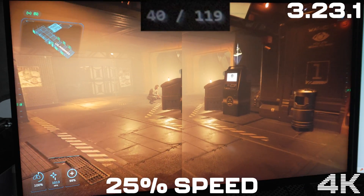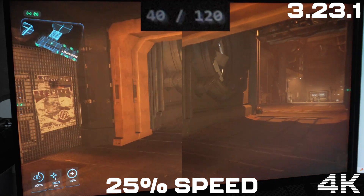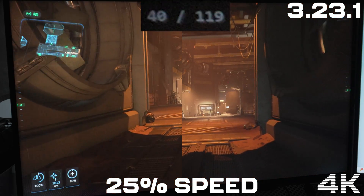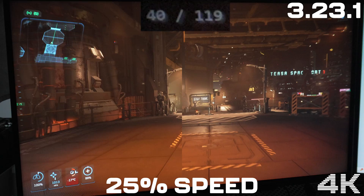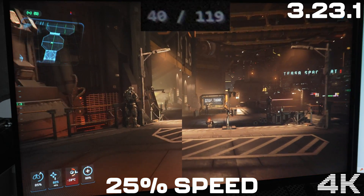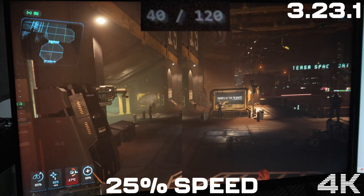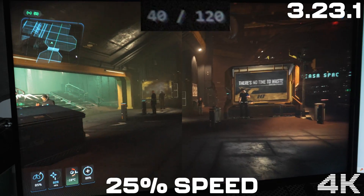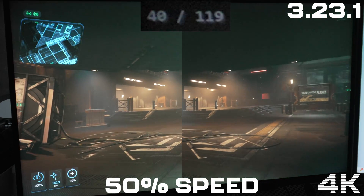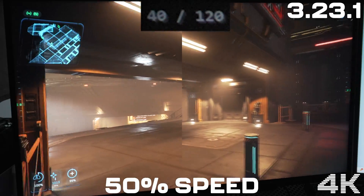Next up we use the camera to record at 4K 120 fps and slow things down so you can see the smoothness. We've locked the frame rate to 40 fps and used frame generation to go up to 120 fps. The first footage is at 25% speed so we can really slow it down, and you'll see just how smooth the frame generation image on the right is — it really is significantly better. We've inserted two extra frames per frame and it's much smoother than the image on the left.